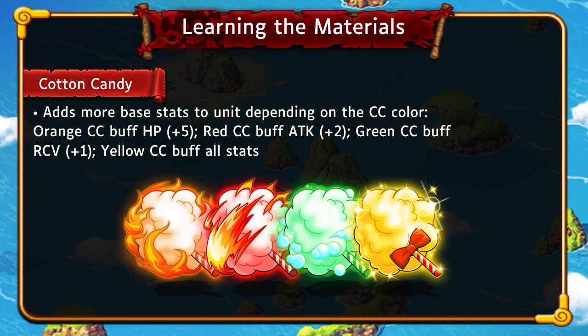Moving on, we have Cotton Candy, which buffs the base stats of your units. They come in four colors, each buffing different stats. The orange Cotton Candy buffs HP by 5 for every one you give — so giving five adds 25 HP. The red Attack Cotton Candy gives plus 2 attack per candy. The green Recovery Cotton Candy gives plus 1 recovery per candy. And the yellow one buffs all stats at once by the number listed on that Cotton Candy.